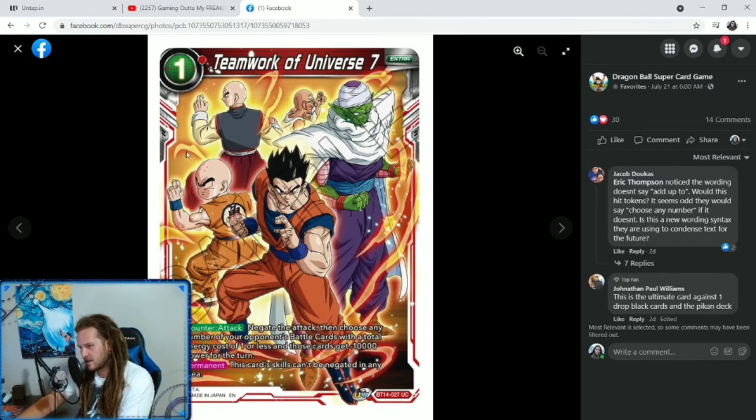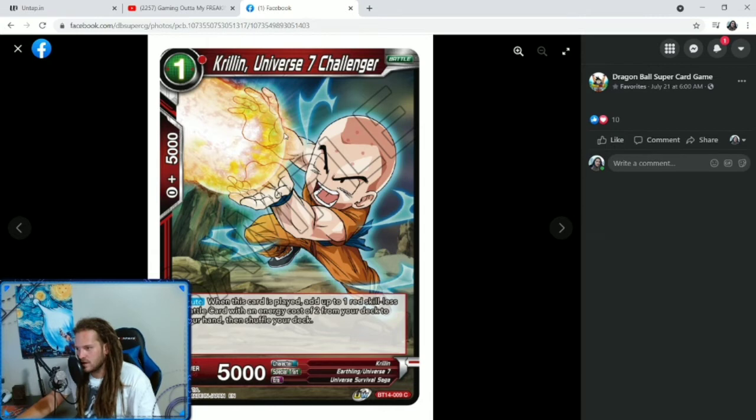We got a new Universe 7 extra card, Teamwork of Universe 7. We also have Strategies of Universe 7, Universe 7 Assemble. Teamwork of Universe 7 — Counterattack: negate the attack, then choose any number of your opponent's battle cards with a total energy cost of 1 or less and those cards get minus 10,000 power for the turn. With a total energy cost of 1 or less — I'm wondering if this wipes tokens. I would think it would hit tokens. This card's skills can't be negated in any area and it negates the attack.